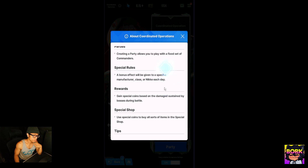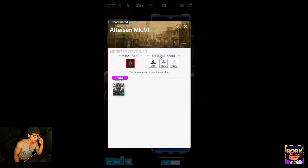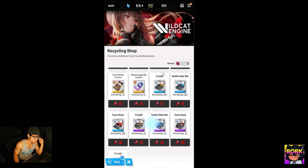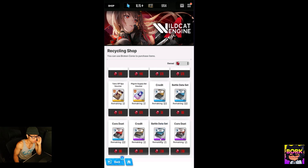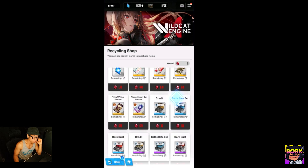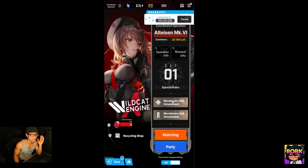Co-op is live! The Coordinated Operation lets you bring only one Nikke per fight. You can join a party, there are special rules where one particular manufacturer type Nikke — for example Elysian and the Missilis — will be more effective each day. For the broken core rewards in the recycling shop, I'd recommend getting gems first, then battle data sets or whatever resource you need, and prioritizing Pilgrim supply set vouchers as needed.